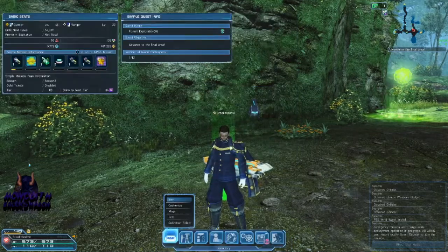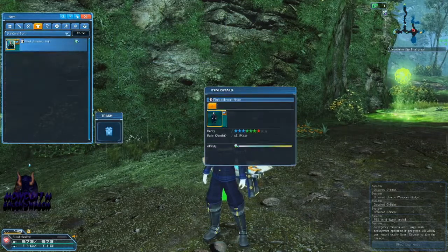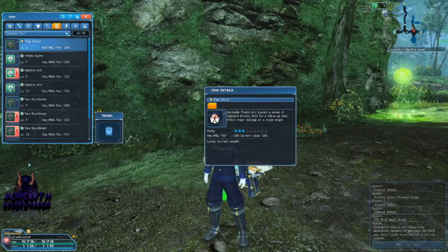What is a photon art exactly? A photon art is your skill — a skill that you learn. But how do you learn it? You don't learn them by leveling up. What you do is you pick them up in game. There are some skills you can learn by finding them in the game, some by purchasing them, even from people in their own personal shop, some through quests, and some through items.